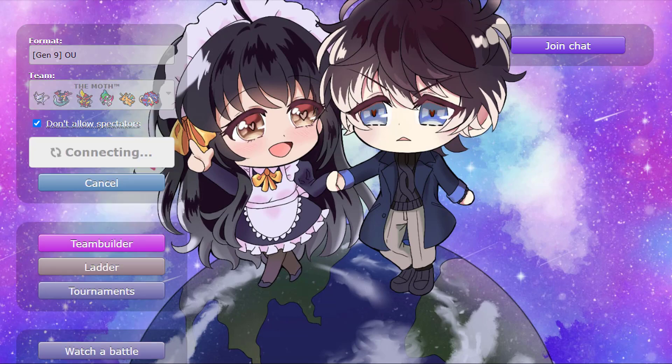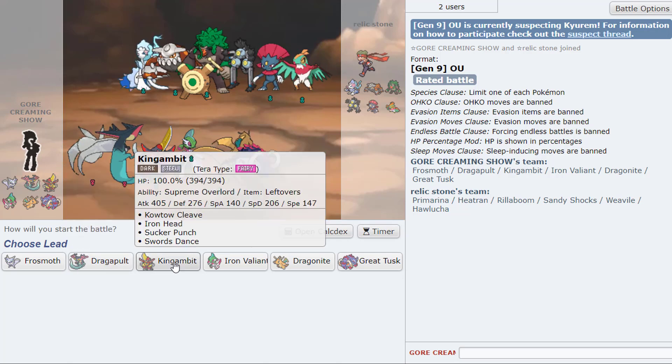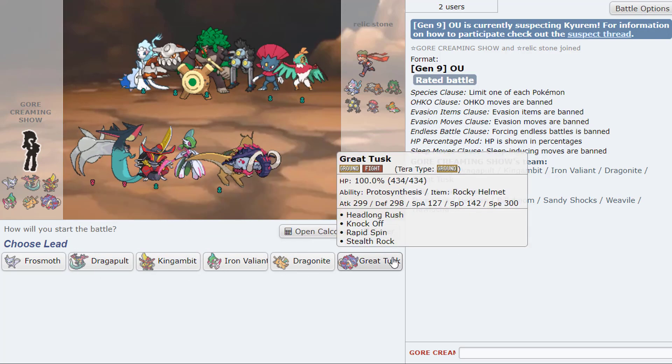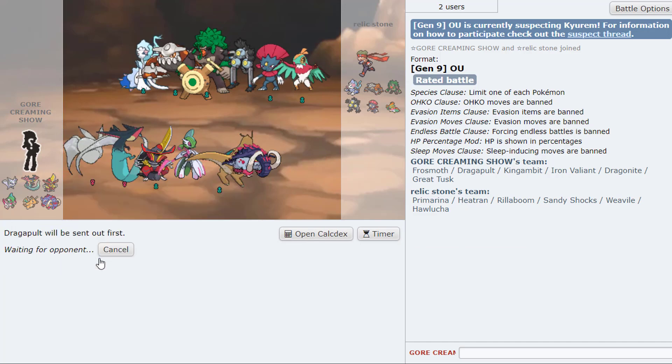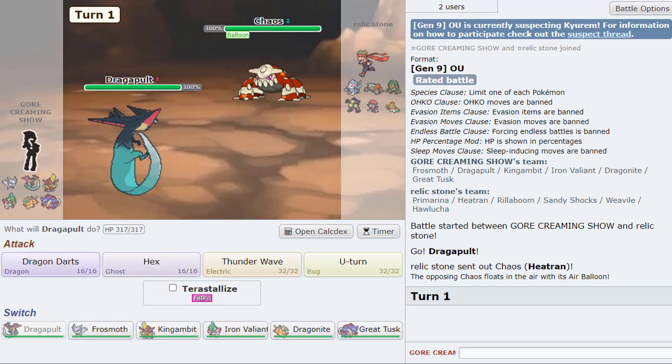Well I mean of course I've gotten top 500 in past gen OU before, but this is my first time getting it here. Yeah that's always exciting — I didn't think it'd be with this team. Oh my gosh, frost moth my beloved! Let's go ahead and find another one. We're up against Relic Zone — he's got a cool Sandy Shocks team. I'd like to use Sandy Shocks more often, I do like it as a Pokemon.